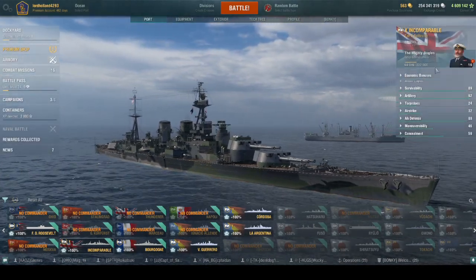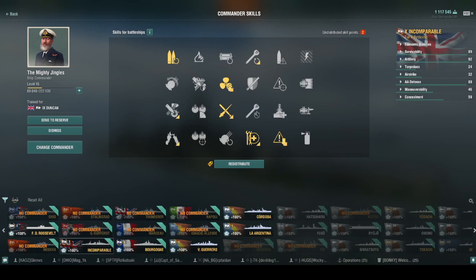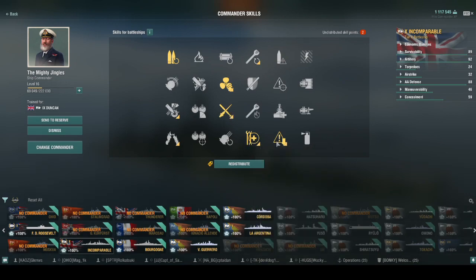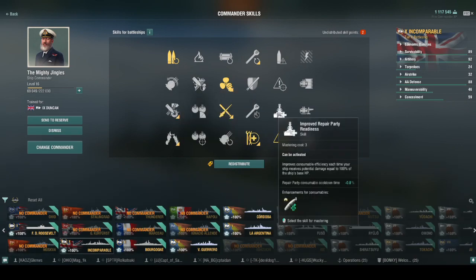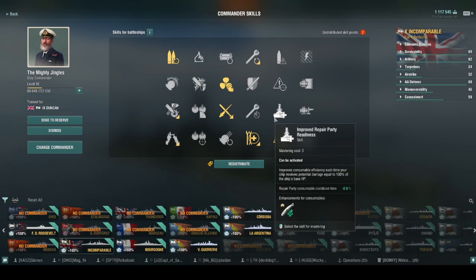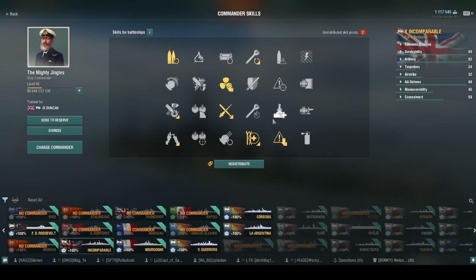For captain skills, this is my battlecruiser captain with only 16 points. I run Gun Feeder, Brisk, Adrenaline Rush, Emergency Repair Expert, and Concealment Expert. With another five points I'd probably add Grease the Gears and Improved Repair Party Readiness, since you don't get many heals and want to make use of what you have.